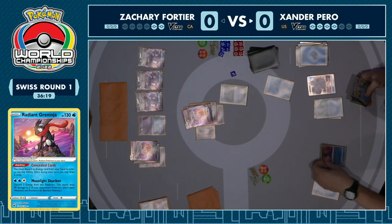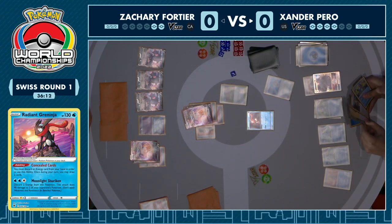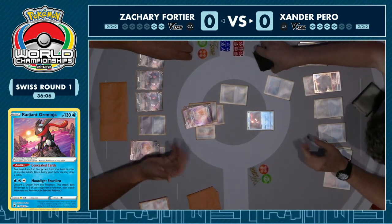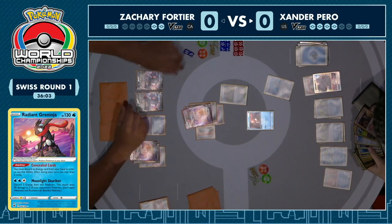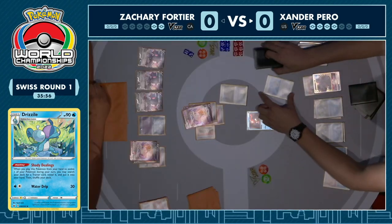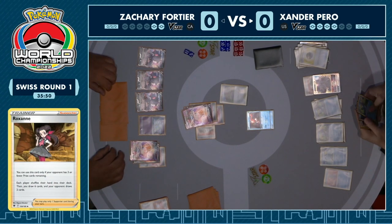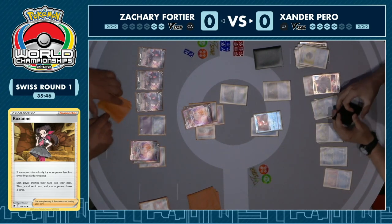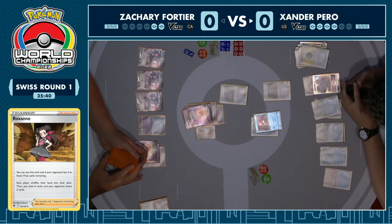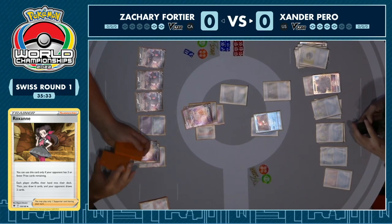You can use your Radiant Greninja to attack this turn — set up 90 on the active whilst knocking out the Meloetta, and then keep your two-prizer out of the range of fire to force a gust from Zachary as well. We did see a lovely play where Xander used Scoop Up Net to pick up the Radiant Greninja so he could play it and get a second use out of the drawing — a lovely little play. We do see the Drizzile coming down, able to search for a trainer card. He goes straight for the Roxanne — no hesitation at all. There's only one Path to the Peak and one Roxanne, but they're both in the deck. Unfortunately it looks like he wasn't able to cherry pick a Path, so he's really hoping his six new cards can help him find it.